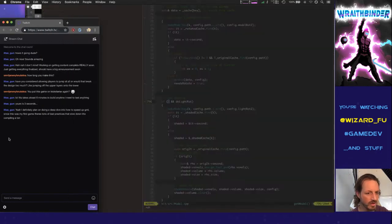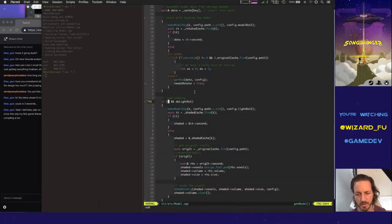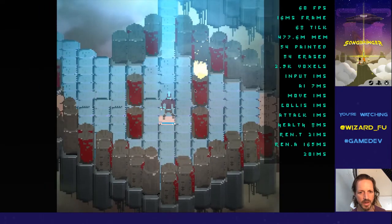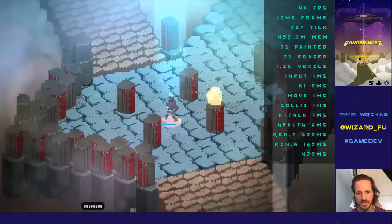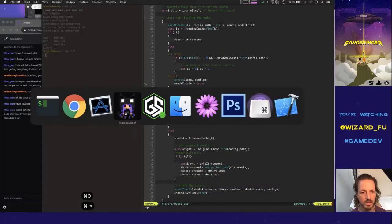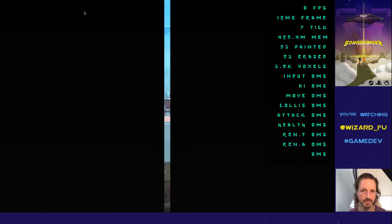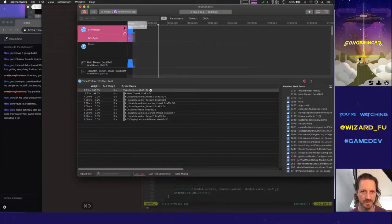I did a whole video about optimizing C++ compilation speed, so if you look through my YouTube channel for 'optimizing C++ compilation speeds,' there's a whole video about it. Okay, so no shading — all the pillars are now the same bland color. Let's do a profile and see how fast it loads. We're back to about three seconds. So the problem is that somehow the shading is taking longer.